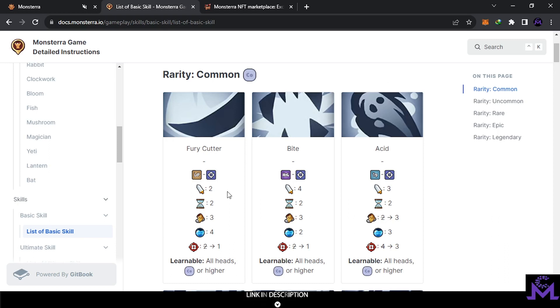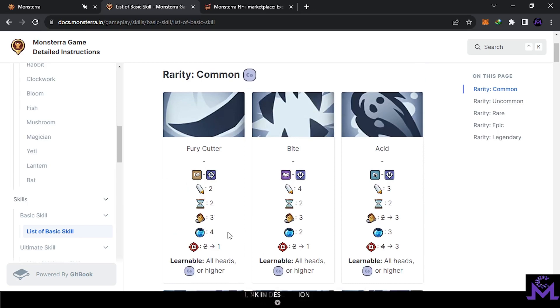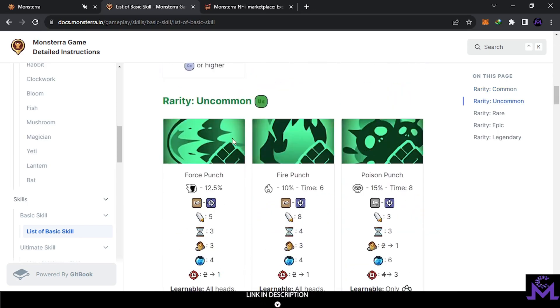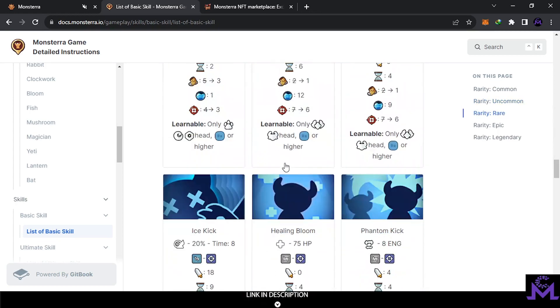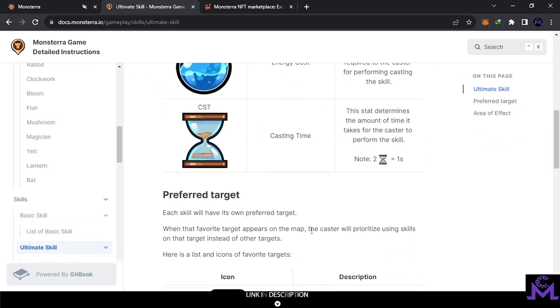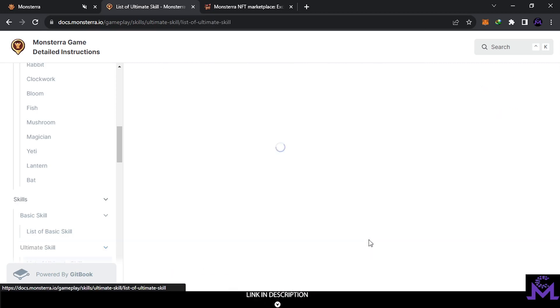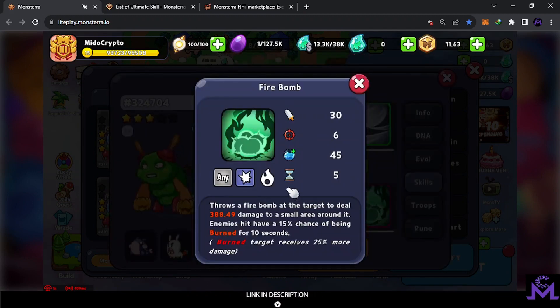This section is called the skill tree. Each skill has rarities — you can see this here — and they become stronger at higher rarities. This is like an ocean gaze. There are ultimate skills and basic skills. Each Mongen has two skills they can attack with — the ultimate is always the stronger one. As you can see, it has a side effect of fire.